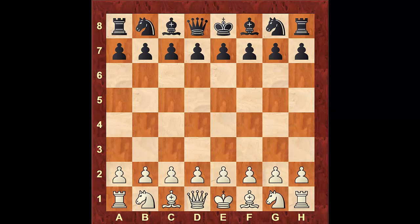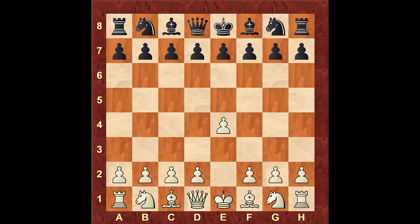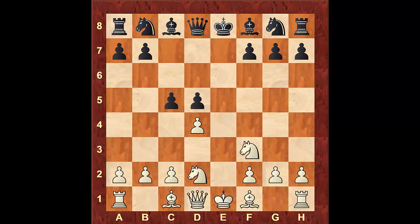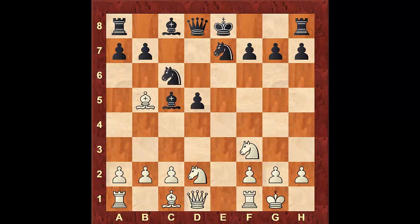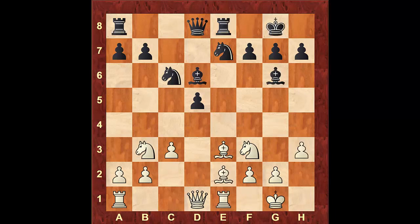This first game was played in 2006 by Alexander Fishbane, rated 2519, vs Yuri Schulman, rated 2581. I'm going to fast forward and stop at the critical moves where I'm going to comment. This is the position reached after 15 moves, which is a very common position in the Taras variation of the French Defense.